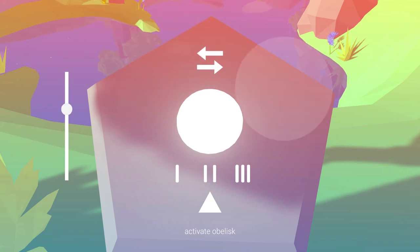To interact with an obelisk, right-click when nearby, then click on the orb in the center to start audio on the obelisk. Use the triangle to change the audio. Use one, two, and three to change the speed of the audio. Use the arrows to reverse the audio and the slider for the obelisk's volume.